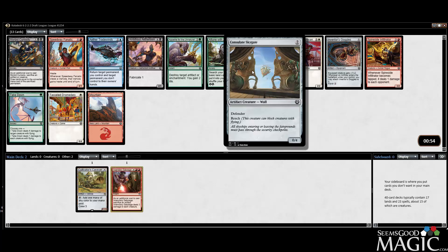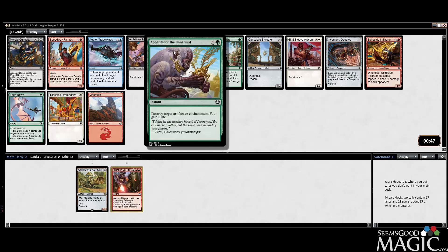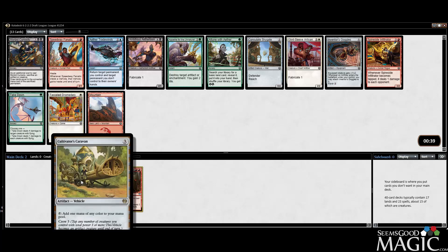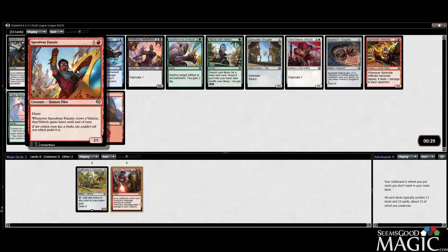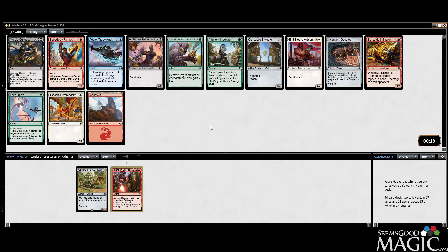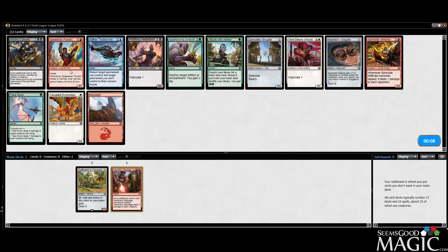This card pairs well with the Sky Gate since the Sky Gate blocks everything and doesn't die, but it seems way too early to take that. This pack is not super exciting. We could take Appetite for the Unnatural. Speedway Fanatic seems like a fine card - actually works well with our caravan. Two mana two-one haste is not bad. People are swearing by Inventor's Goggles - I think they're pretty good, I probably underrated them.